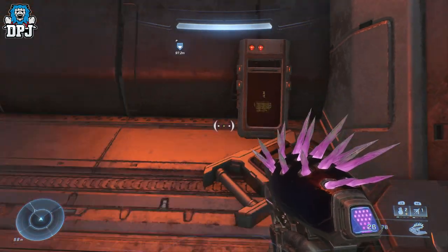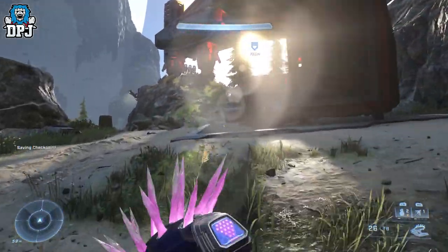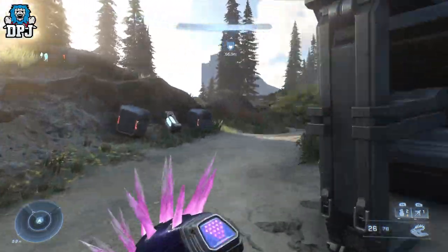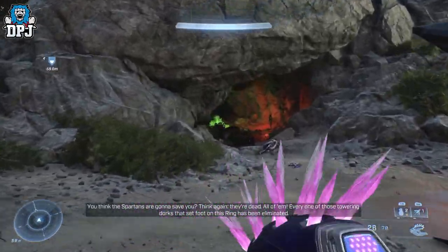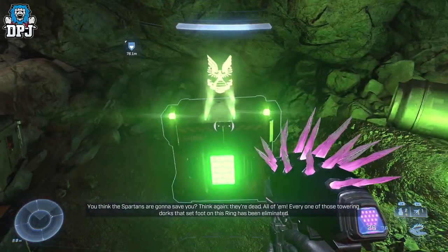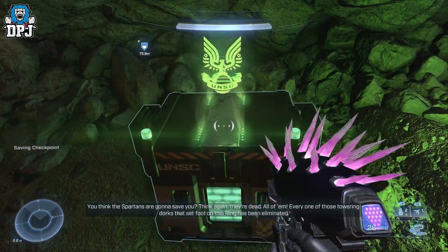Next up we're going to get a Spartan Core. From that audio log follow the route I take on screen, and it's underneath the big gun. You will have to take out enemies here — I took them all out before recording. But you can see it's right there, so grab your Spartan Core and get upgrading.